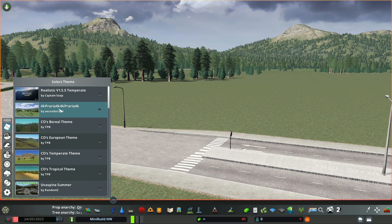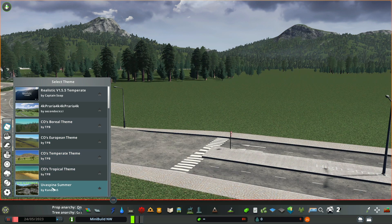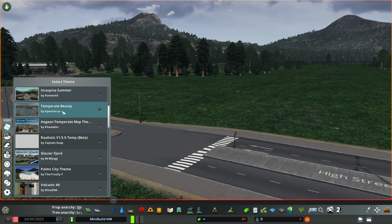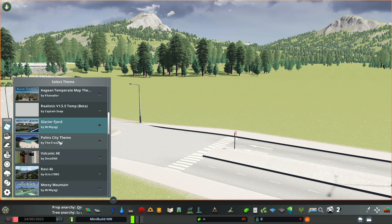Open the Theme Mixer 2.5 and click the top icon. This is my current theme - the 4K Prairie theme. These themes come with the mod. Click on each one and start making a list of your favorites. Once you narrow down your list, go back and forth between them until you get exactly the theme you want to play with.